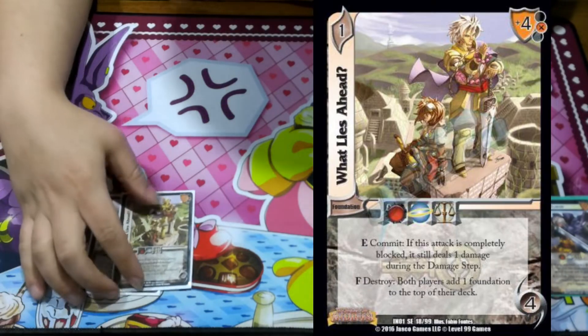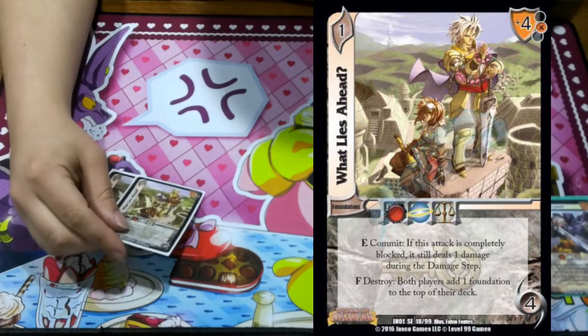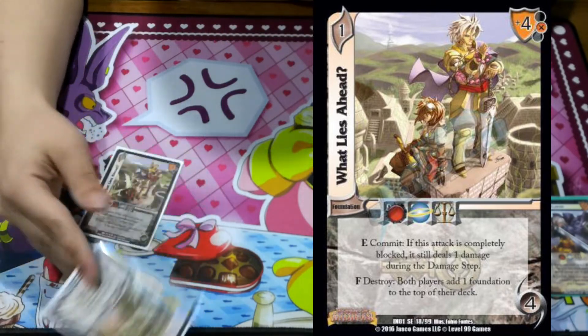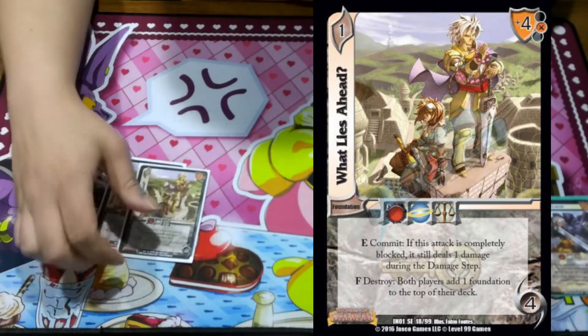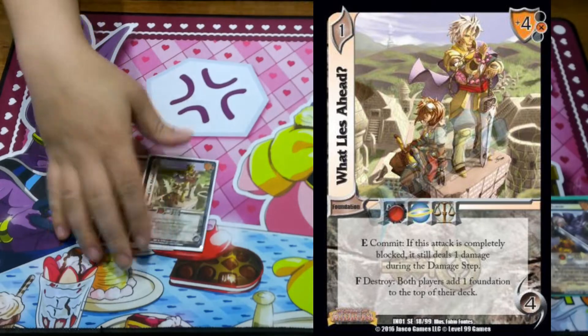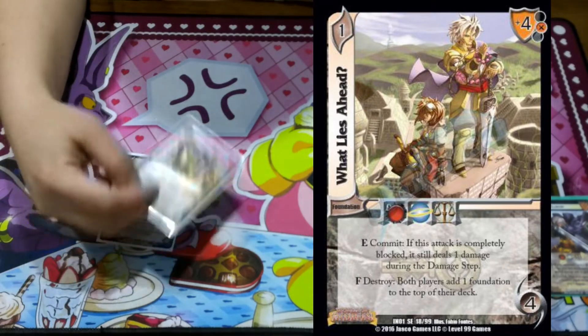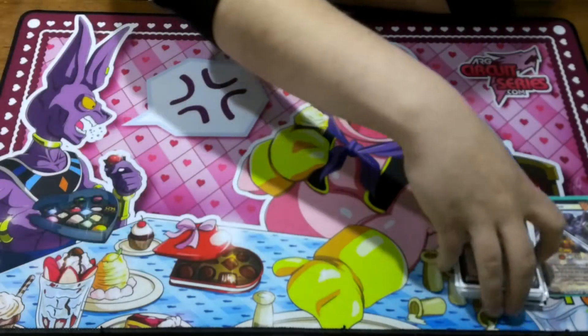Two What Lies Ahead. This is really good with him in general because it says if you fully block an attack, it still deals one. So you just make sure his first ability goes off a lot. And it's really neat that if you play this with a throw and you completely block a throw, the throw will only deal one damage, because the throw's ability to only deal half gets overwritten by this card's 'only deals one.' I think that's pretty sick.